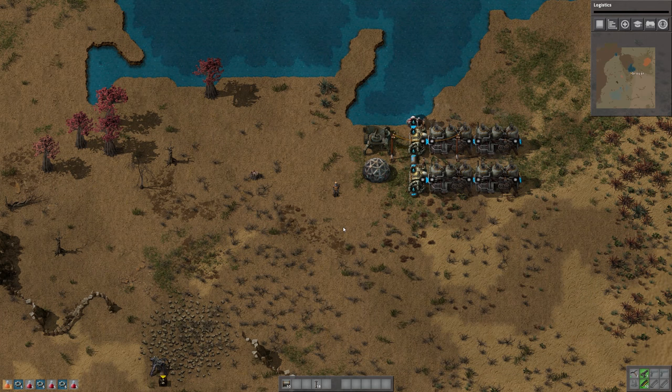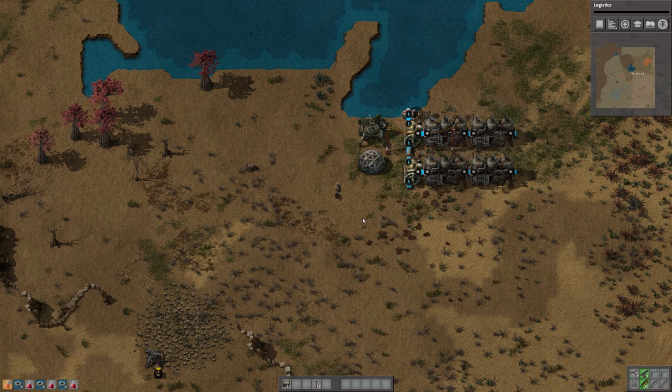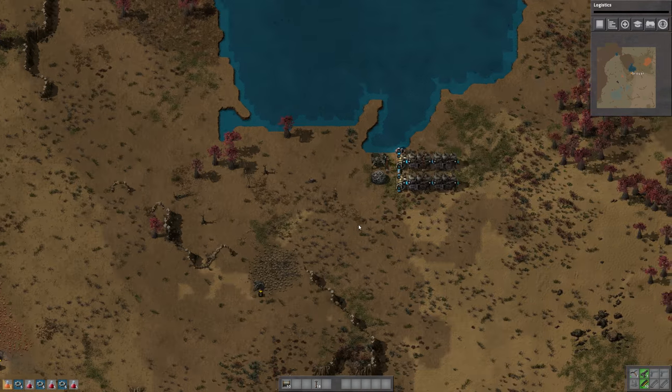Hello, this is Breuer, and welcome back to another episode of Let's Play Factorio. We're playing a real world map on the 0.16 patch — actually one of the sub-patches of that, but that's the main patch driving this.